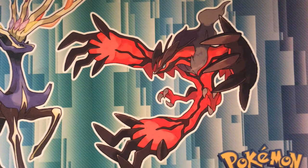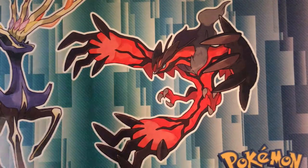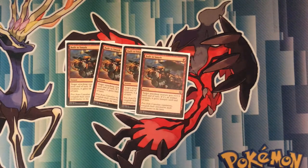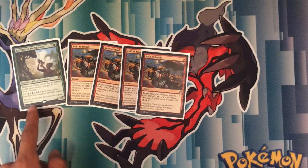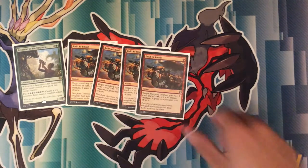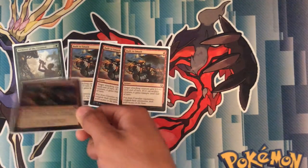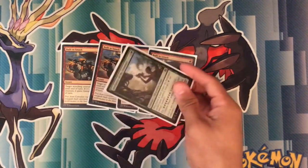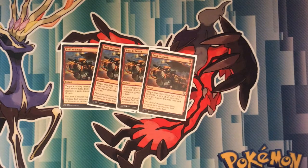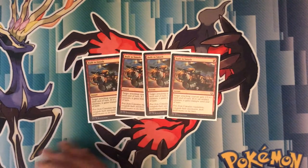Now we're going to our instants — we have a bunch of 1-drop instants. First, we run 4 Built to Smash — a 1-drop red instant. Target creature gets +3/+3 until end of turn, and if it's an artifact creature, it gains trample until end of turn. The combo with Architects of the Untamed: you create the 6/6 colorless beast artifact creature token, wait a turn for summoning sickness to wear off, then cast this — it's a 9/9 with trample. You could deal 9 damage, or at least 5 or 6 even if they block.